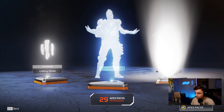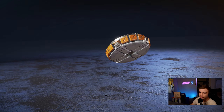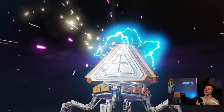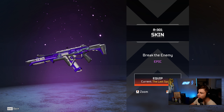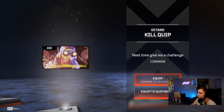Apex Legends, give me an heirloom please. We're going to open up the next one and we're going to get an heirloom — ready, here we go! We got a purple, what is it? Oh, that's sick actually — but too bad I already have a really good skin for my R-301 so I'm chilling.